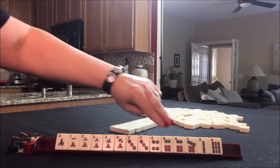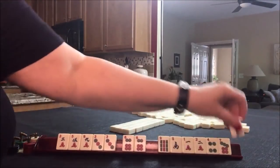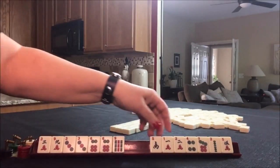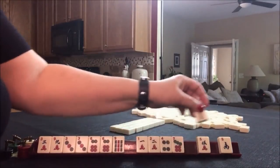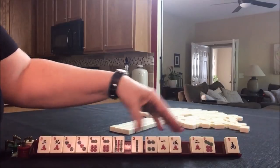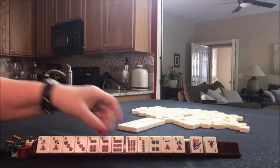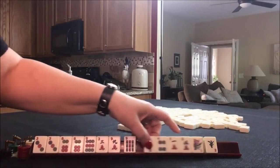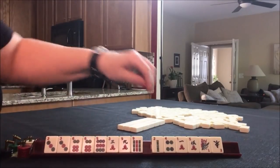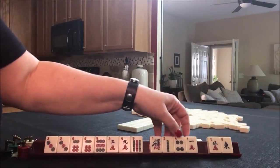All right, now we have threes and sixes. I think we should play three-six-nine — that would use both multiples. There's our three-six-nine. Just gather every three, six, nine and go through the Charleston until you run out of discards. So let's give up the South, an even, and an odd. Let's break that up so we have different suits for another pass. We'll pass these three.